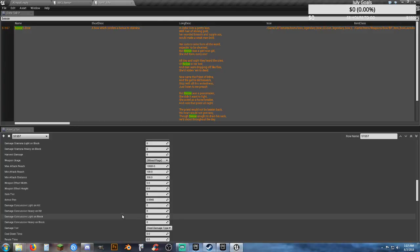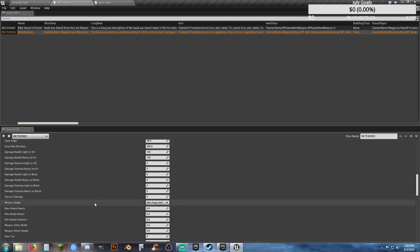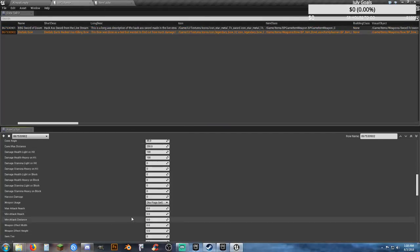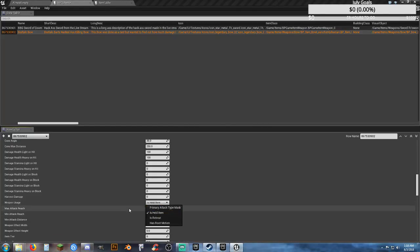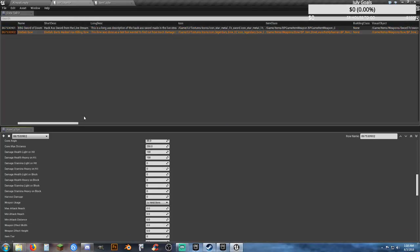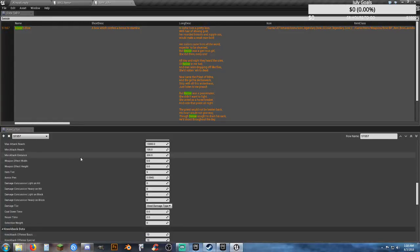Next thing down under mixed flags under weapon usage — I don't see 'is held item' checked. I don't know how to adjust that. Because this one says mixed flags and I want to see 'held item' checked. We might have to come back to that if it doesn't work.